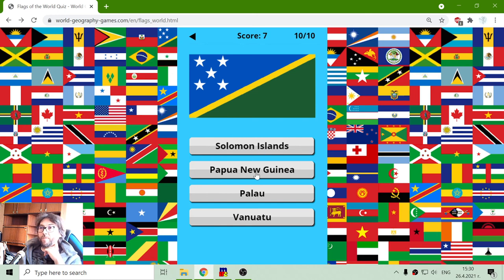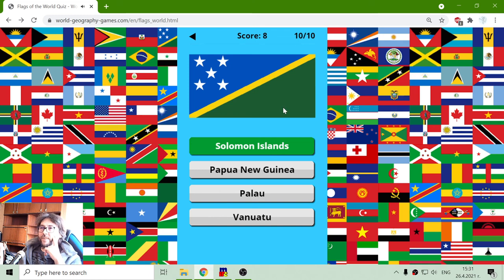And the last one. Solomon Islands, Papua New Guinea, Palau or Vanuatu? Well, this was the flag of some of the islands, so it should be Solomon Islands.